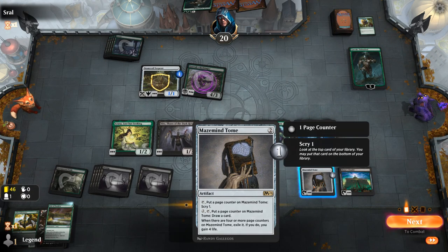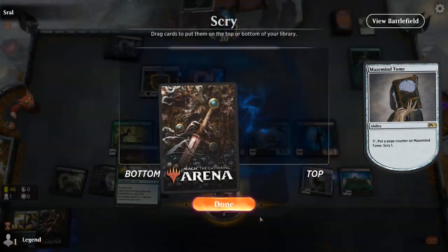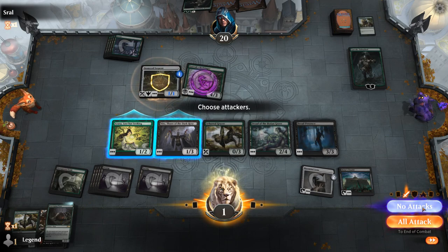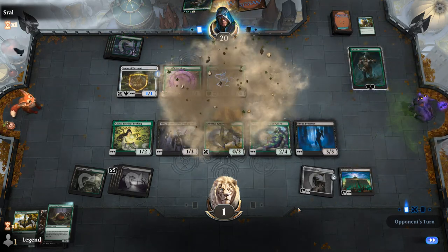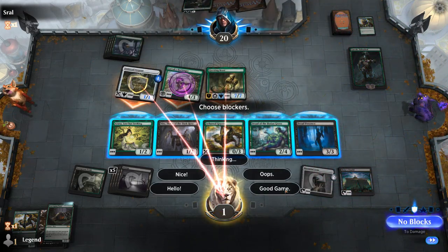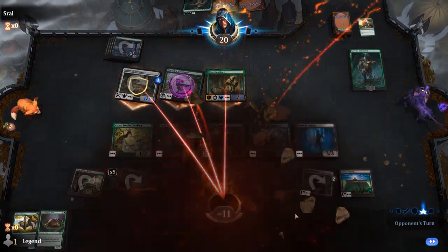Gift of Paradise I can't cast, so I'll bottom it. Just hoping for a string of lands. We had two or three additional land drops remaining and didn't get to use any of them, which feels bad. Questing Beast enters — I have to chump with Dread Presence but Garruk gives it Trample. So we're dead. GG's — onto the next one.